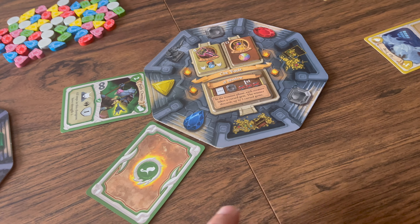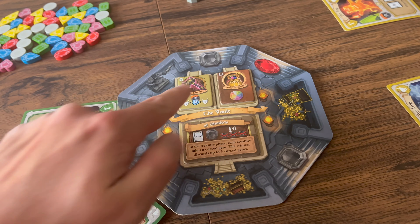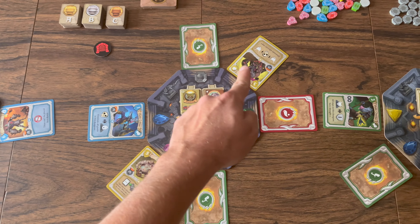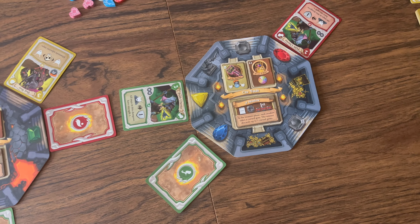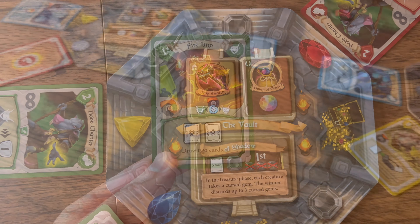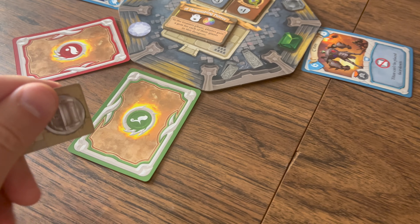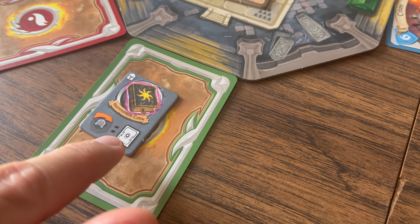Only one card can be placed in each entrance — look for stairs to identify entrances. Cards can only be placed on unoccupied slots. If all entrance slots are filled, the dungeon is full and a battle occurs in step three. Later in the game you can place equipment artifacts face up or face down with your monster, but the equipment tile is always left face up.